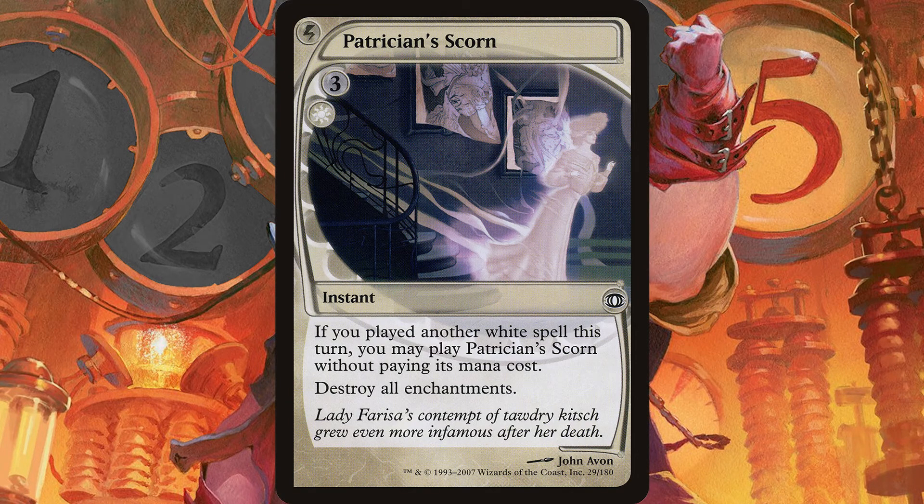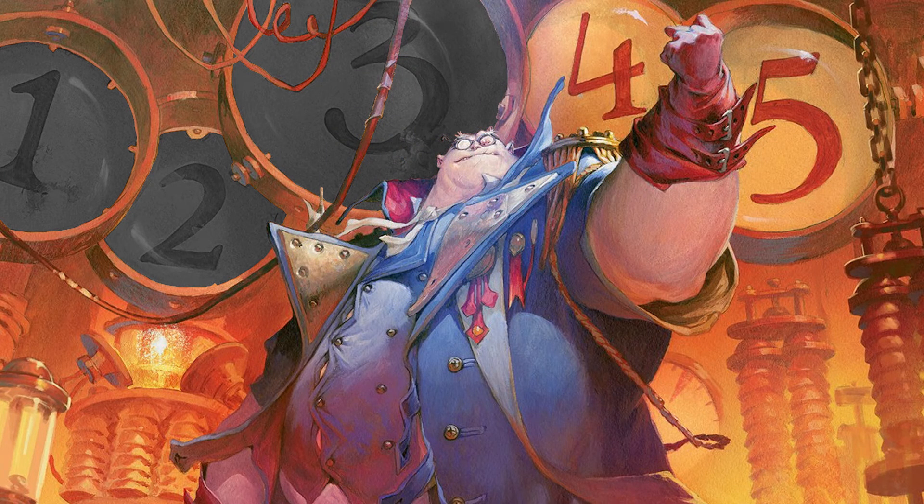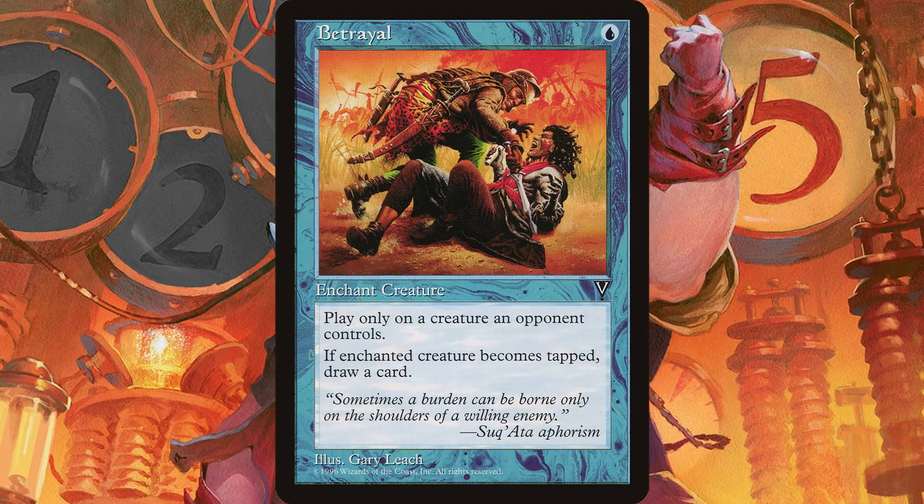Patrician Scorn destroys all enchantments. We're running some enchantment auras, so be careful not to use this at the wrong time. But otherwise, this thing is a common-level card that is also an instant and will usually cost zero mana — that's pretty incredible. Our number 4 card is Betrayal, a draw spell that doesn't actually guarantee any draws. It's contingent on an opponent tapping their creature that it's attached to, but it has the low entry fee of one mana, meaning if your opponent causes you to draw a single card, it will have paid for itself. Put this on an early mana dork and you're almost guaranteed a card or two. Put it on an opponent's big threat and they'll either be giving you cards, or you'll have stopped it from attacking — either way, that's a win.